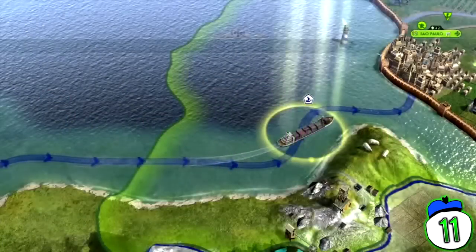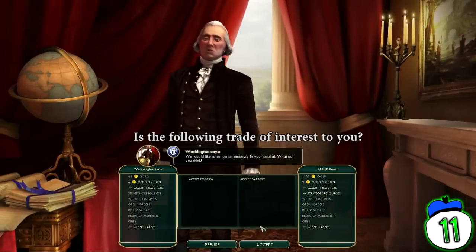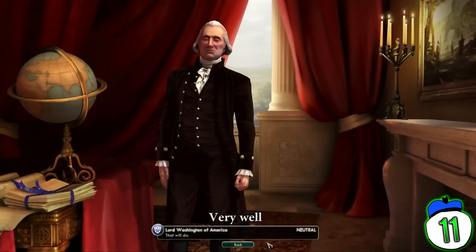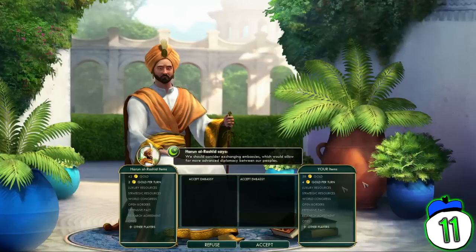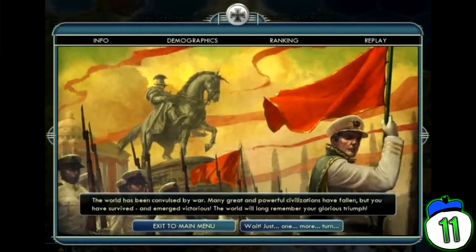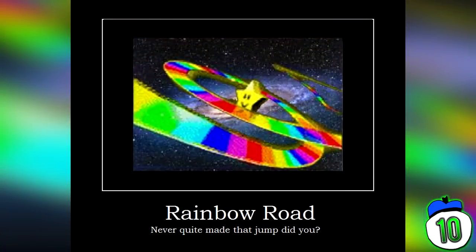Number 11: Civilization 5 – Give Me Everything. There was a period of time after the release of the Brave New World expansion where you could force the enemy into trading everything they had, even in multiplayer. This led to many rage quits and tears. To take everything they had, you just had to wait for the enemy to initiate a trade with you, then modify it to suit your needs and accept it for them. This exploit no longer exists in the current version of Civ 5.